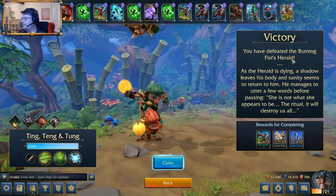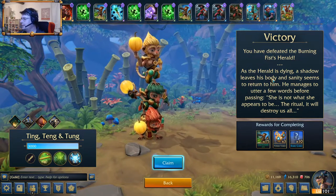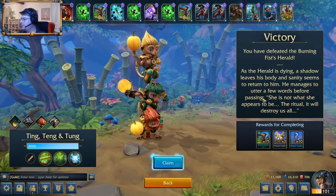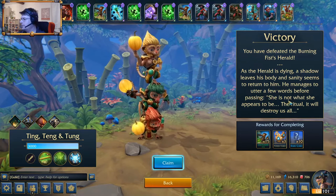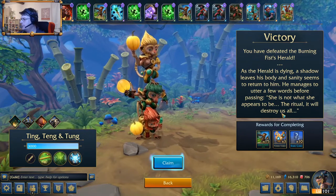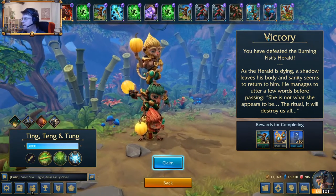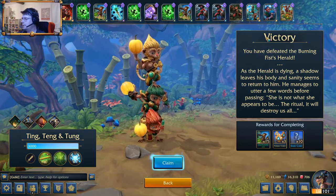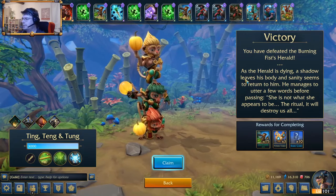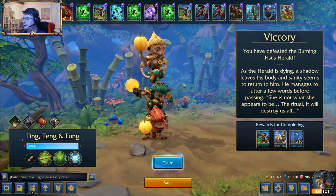You have defeated the Burning Fist's herald. As the herald is dying, a shadow leaves his body and sanity seems to return to him. He manages to utter a few words before passing: 'She is not what she appears to be. The ritual, it will destroy us all.' So we'll see how it continues in the next chapter — I'm really looking forward to it. That's all for today and I will do the second chapter in the next video pretty soon.